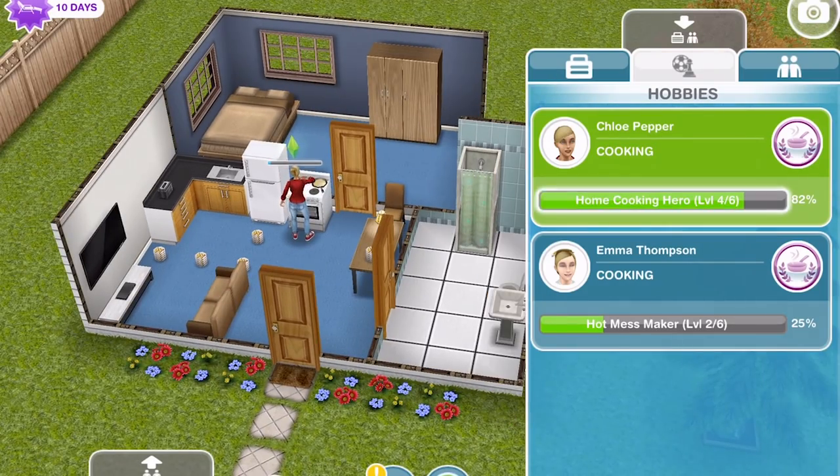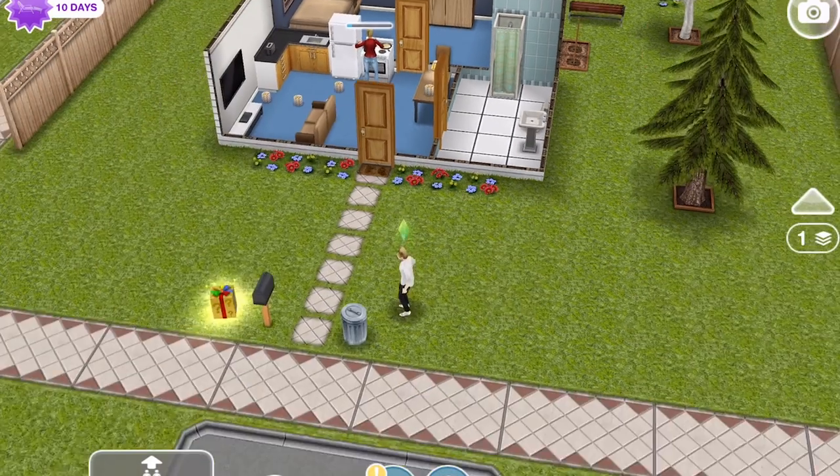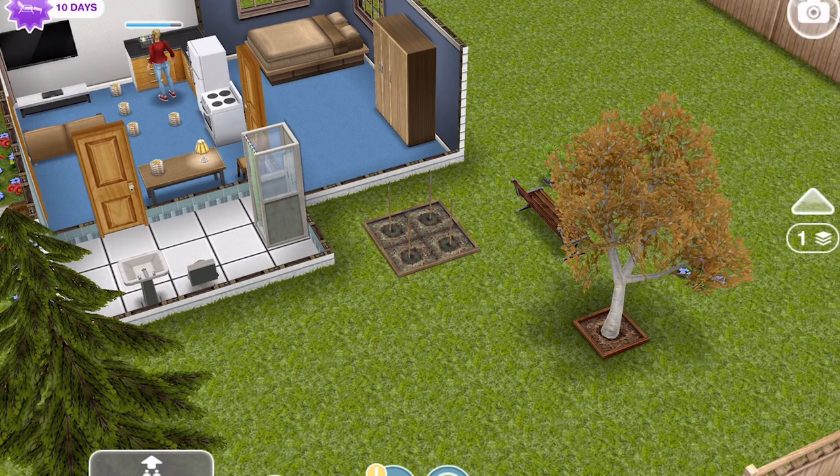You can see Chloe is at level four of the cooking hobby — I'm trying to get her up to level six as soon as I can, because the cooking hobby is an amazing way to make LP. We'll bring Emma over and start her growing some carrots for five minutes. We're also going to add another sim during this episode — I'll look at the comments from the breadwinner quest episode to find a boy sim.